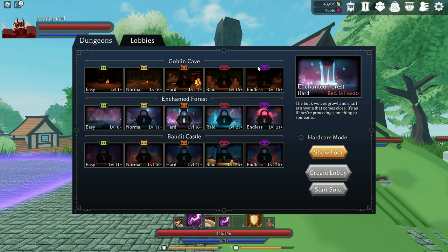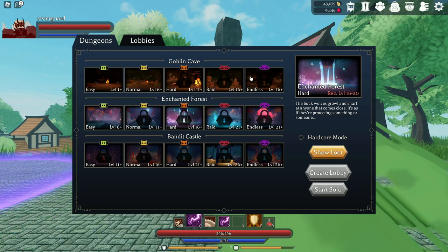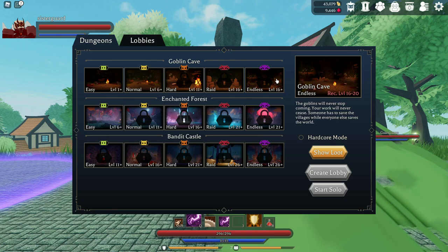Once you start hitting raids and endless, things change a bit. Generally at levels 16 through 21, you are still able to run solo 99% of the time for all classes, whether running raid all the way through or running endless. If you're running endless, I'd recommend just doing the first room and then leaving. As you go through each floor it scales exponentially — enemies hit harder, have more defense, and more HP. Raid stays consistent throughout, but you need to kill each boss within about eight minutes per boss.